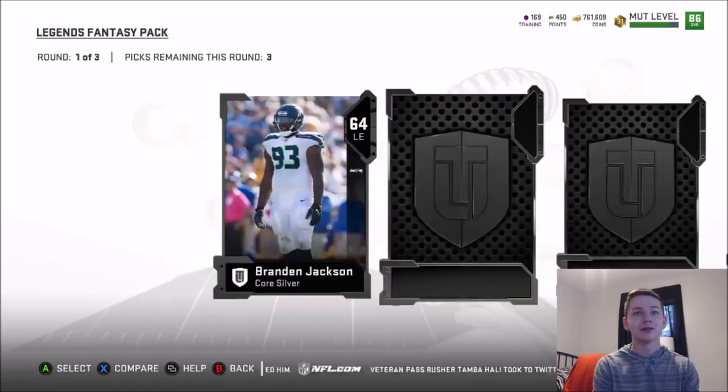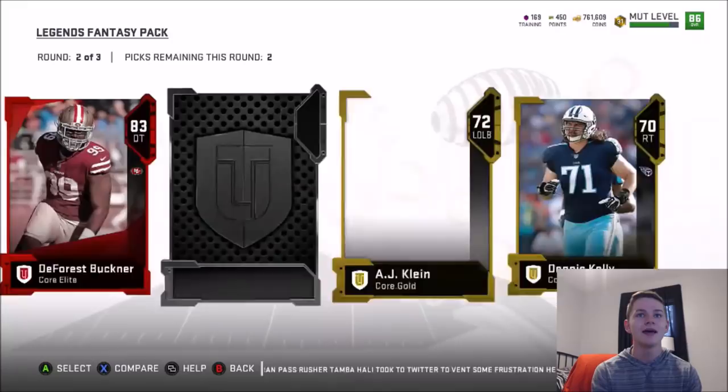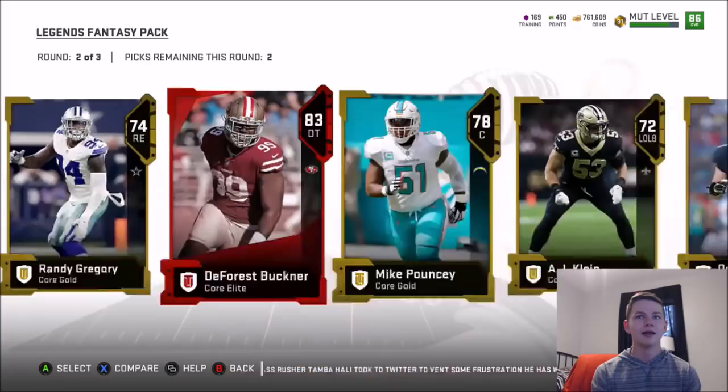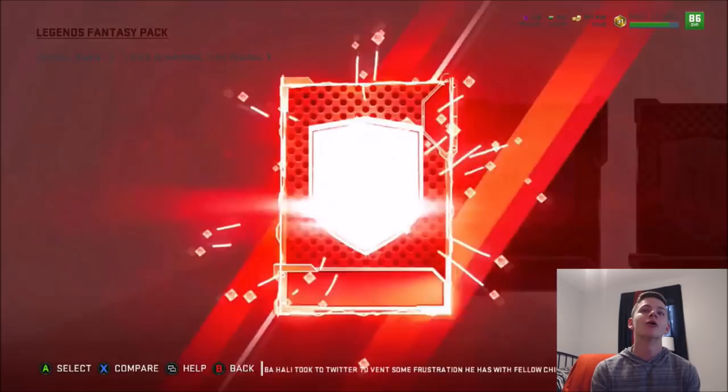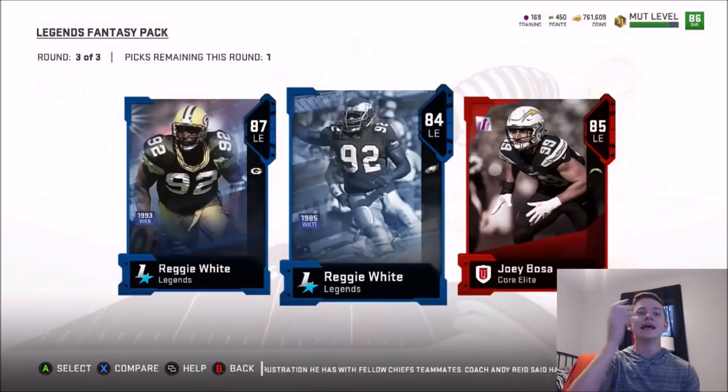Let's get into this. Round number two — give me some heat. An elite right off the bat: 83 DeForest Buckner. I'll take that. Can we get two? We don't. We'll take 78 Mike Pouncey. Round number three — 87 Reggie White, boys! We have two of the pieces to get Reggie White. 85 Joey Bosa and 84 Reggie White. Of course we're going to take 87 overall Reggie — or actually 87 overall Joey Bosa. 87 Reggie White in that pack.